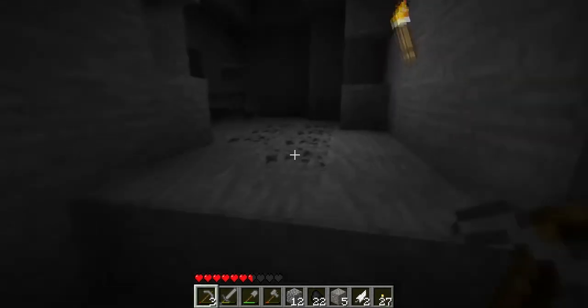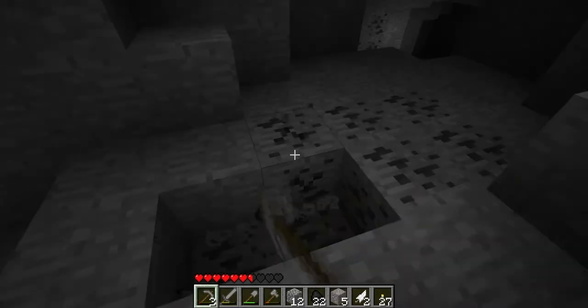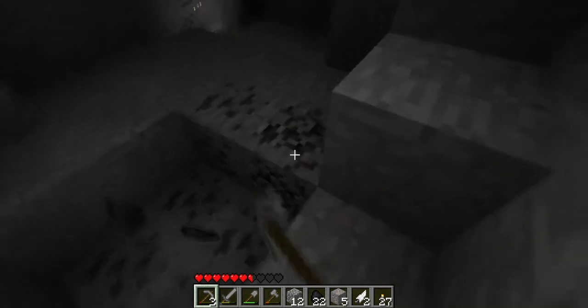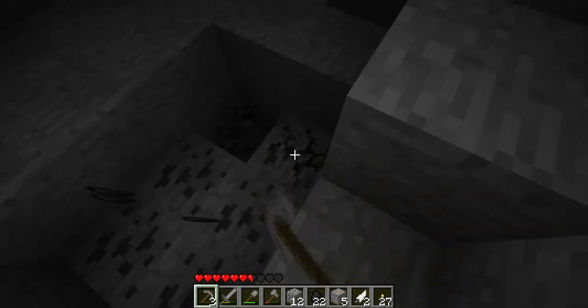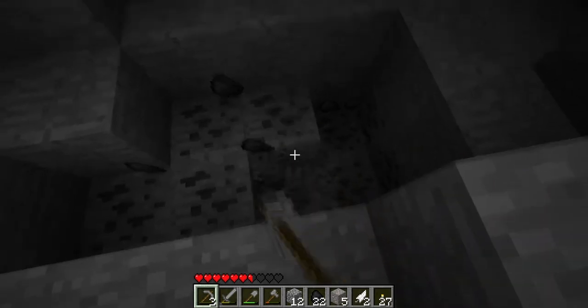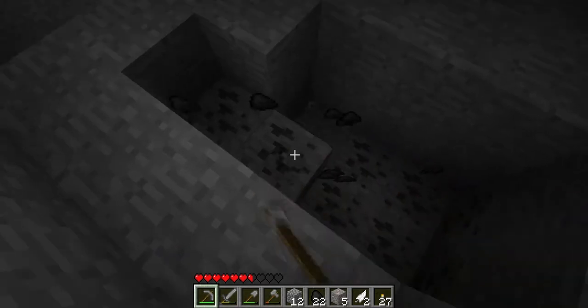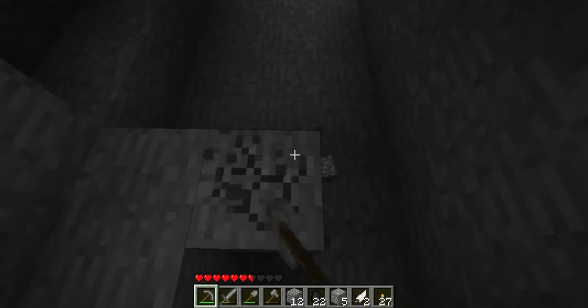So I found this coal right here, which makes me a happy panda. Coal takes too long to mine with the stone pick. I'm almost down to my last pick — actually, now I'm down to my last pick. I need to make a couple picks, and I'm going to mine some of the stone while I'm at it.